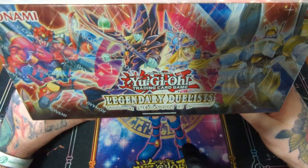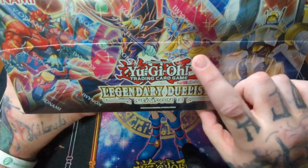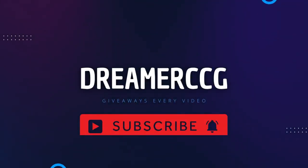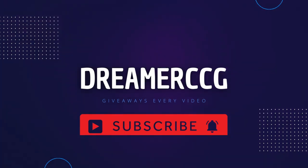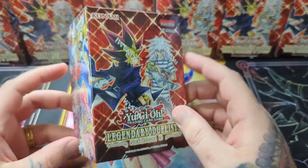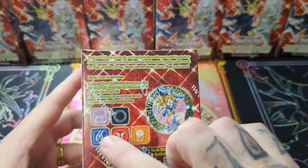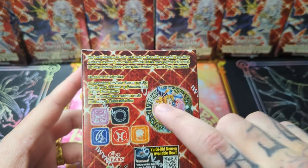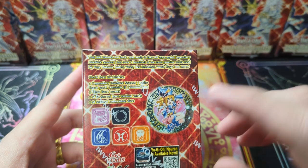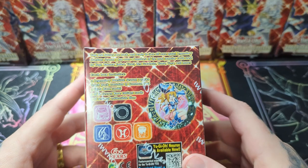What's up guys, today we have the Legendary Duelist Season 3 display box, on the hunt for the Dark Magician Girl. The entire display comes with 8 boxes, and the boxes contain a collectible die, 1 out of 10 total secret rares, 6 out of 30 total ultra rares — some are the red named and some are the blue — and 30 out of 91 commons.